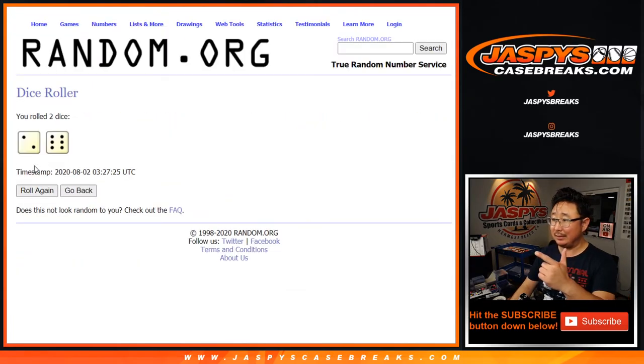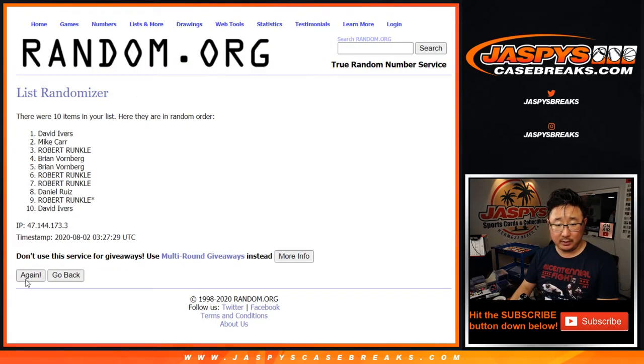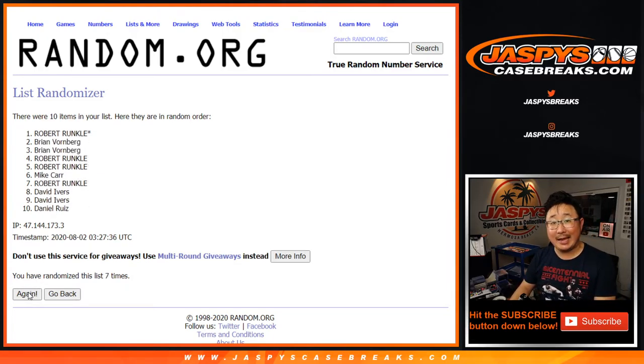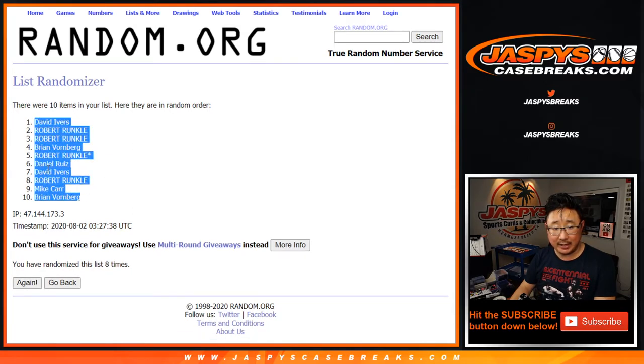Let's randomize it. Two and a six — eight times for each list, counting through one to eight. After eight, we've got David I down to Brian V.